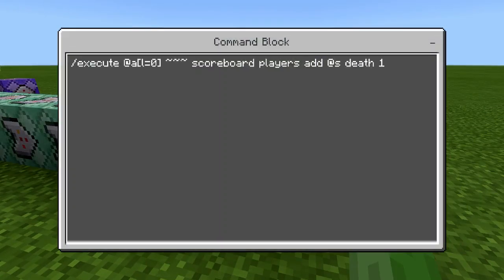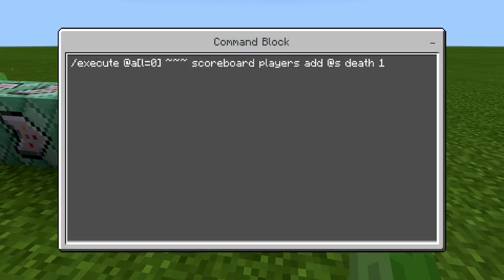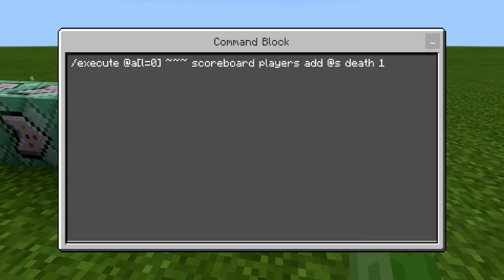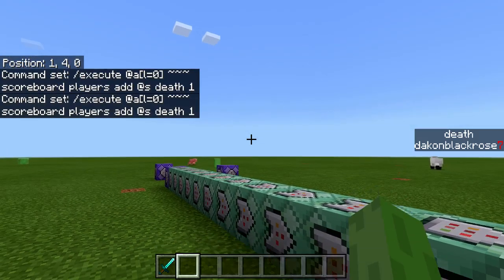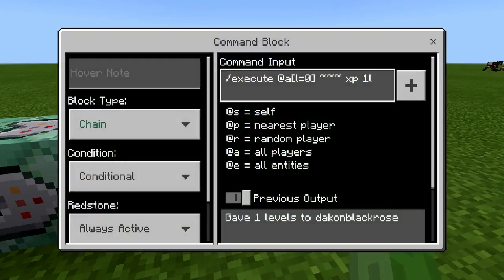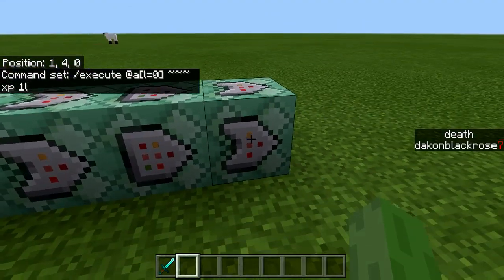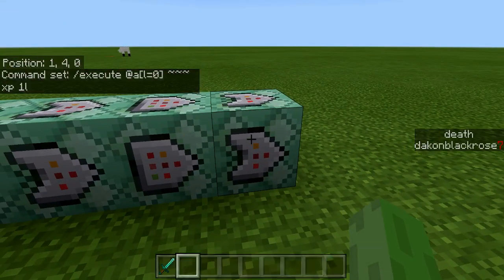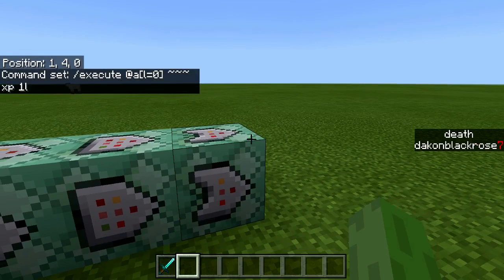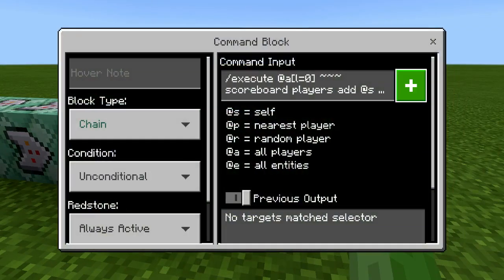These two are the death counters. This one is executing at all that have a level of 0 and adding them to a death score. So the moment you join the game you might be added to a death score — that's just a glitch with the game. But when you die, you go from level 1 on your experience bar to level 0, so then it executes a death command. This was found by Samster when we were looking for a death detection method.